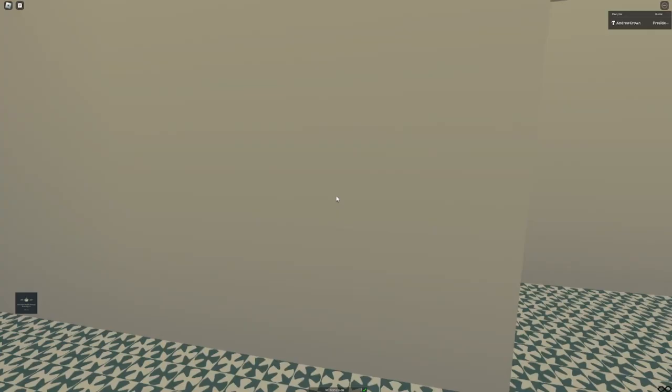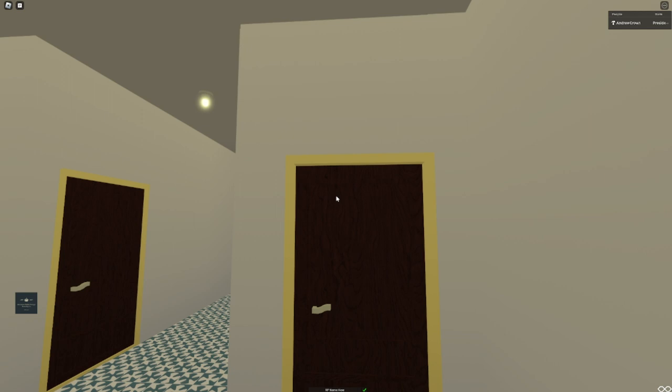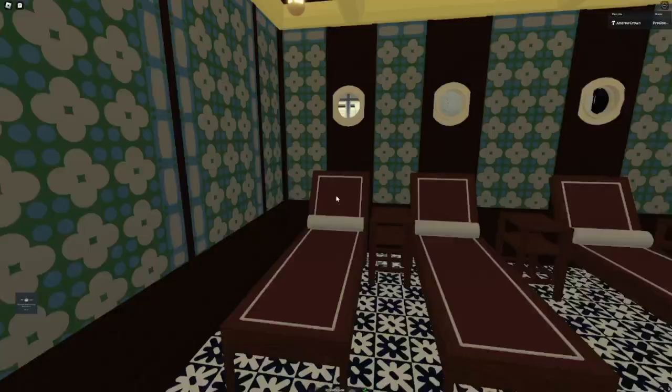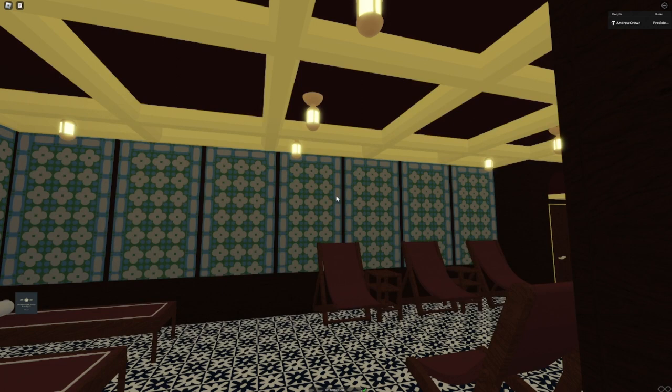One of my top favourite rooms on this ship - the Turkish bath cooling room. Welcome to the cooling room. New tiles, everything is custom tiled - it took a big while. If you compare this to the old one, vast vast vast difference. One thing stayed the same - the lights. These are the same lights used in the original, just a bit thicker.